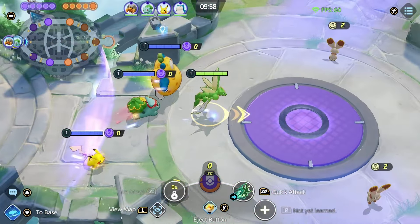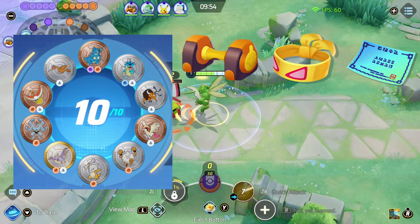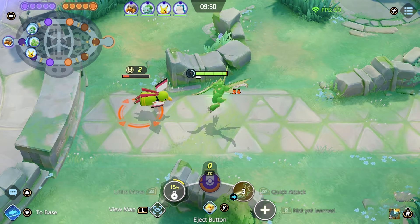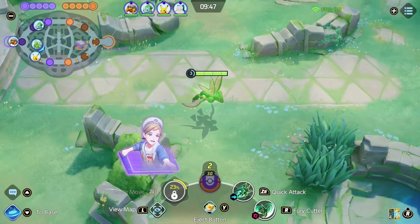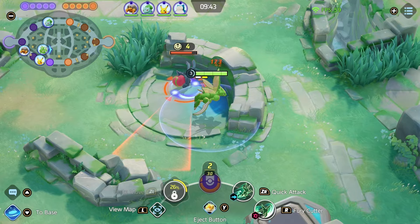Hey guys, thanks for clicking on the video. I'm Zemic playing some Scizor in the center lane. We're running these items and these emblems. Crustle, I'm gonna need to ask you to move there. We're in duo queue today — Amateus is the Snorlax in the top lane. Yeah, that's about it.